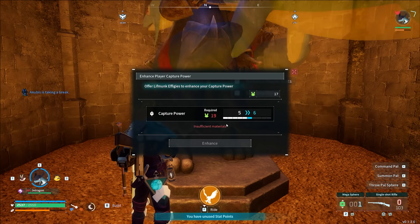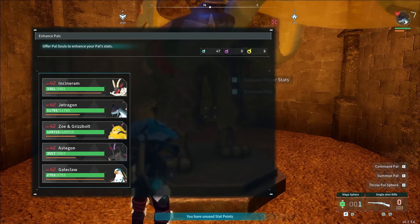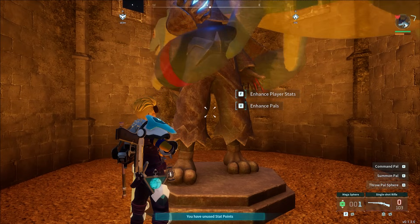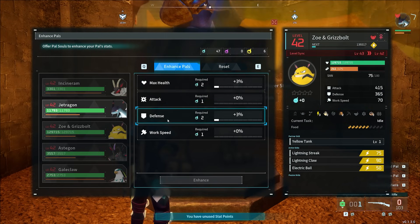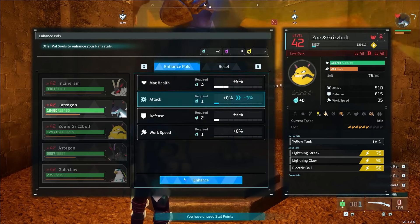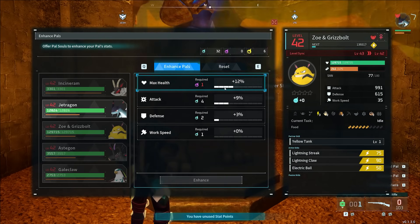The next mistake — the Enhanced Spell — is pretty similar. These are called Small Pal Souls and they are hard to find. There are also bigger ones of different sizes. This simply allows you to increase one of your Pal's stats: HP, Attack, Defense, and Work Speed. This can be quite good — as you can see the percentage is going quite high — so if you want to make a Pal really strong for combat, you just keep doing this. It will require harder ones over time: small, medium, and large, which you can use to enhance your Pal's power significantly.